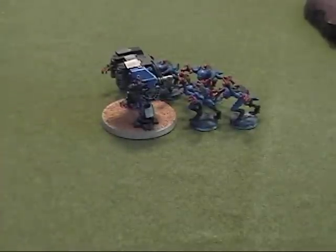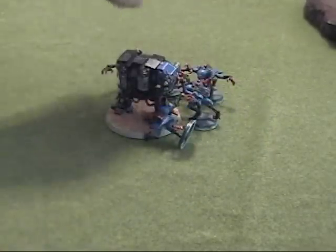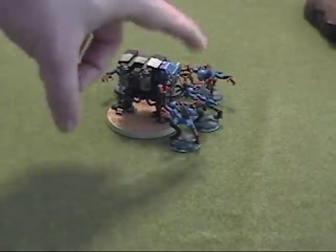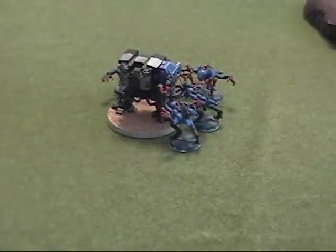The Genestealers and the Dreadnought are now locked in close combat. Because the Dreadnought is immobilized, in the following round the Genestealers will be able to attack the back armor of the Dreadnought. This concludes the instructions on models assaulting a walker versus models assaulting a tracked vehicle. Thank you.